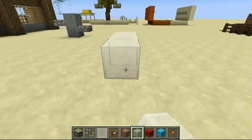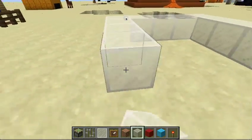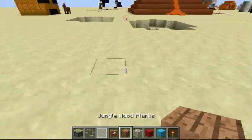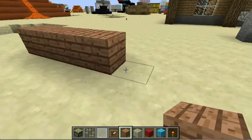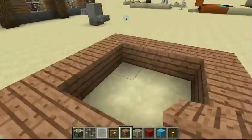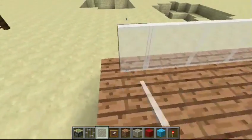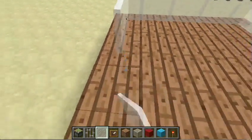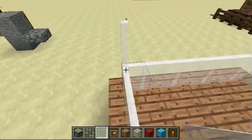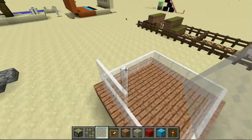We'll just build out a five by five with your wood — whatever wood you like. Build up a couple blocks. This is the hard part, I guess. Stained glass panes are really hard. Build up — I'll count when you have a block line — which is like four. Build all the way around.